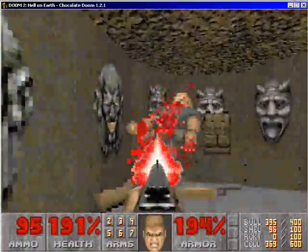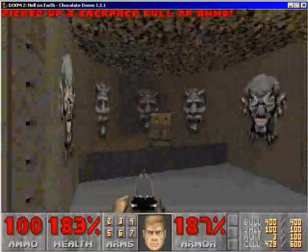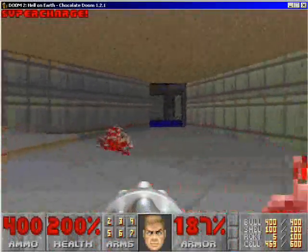Now, watch out for the sergeants. You can get lots of nice little backpacks here, in case you're running low on ammo, which is good. Now I'll get the soul sphere and go back out here.